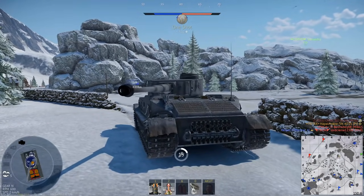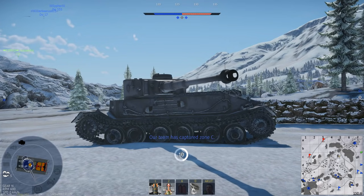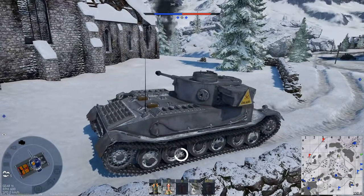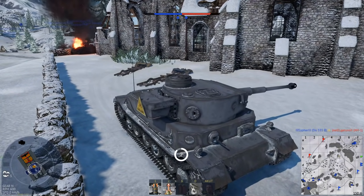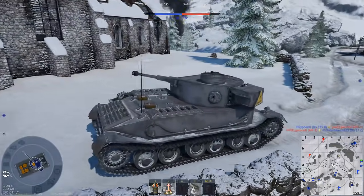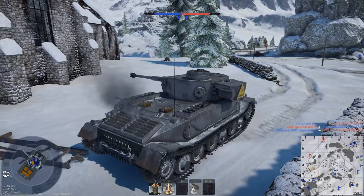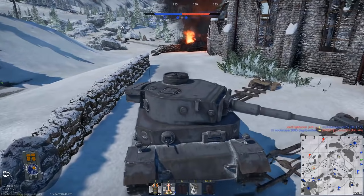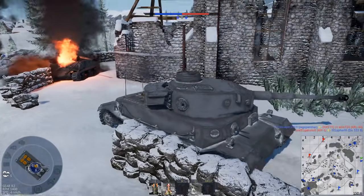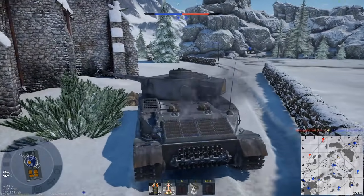I've seen a lot of gimmicks getting added to light tanks — the scouting, helping allied players repairing. They already have high-powered guns, high mobility, maneuverability, etc., so they have a lot of gimmicks. Heavy tanks have nothing but armor, which kind of got made irrelevant by power creep. And especially with a tank like this, it can feel at times really bad.